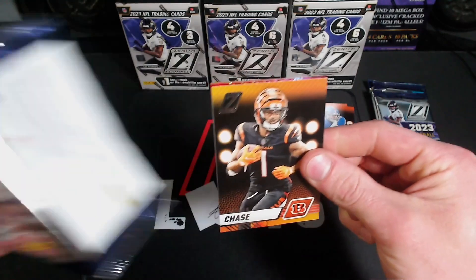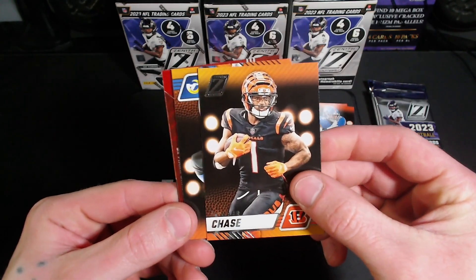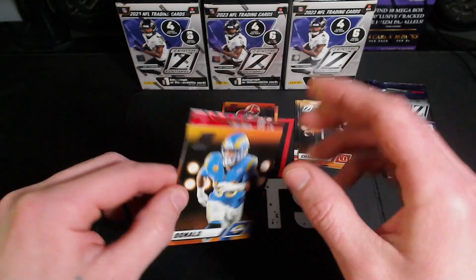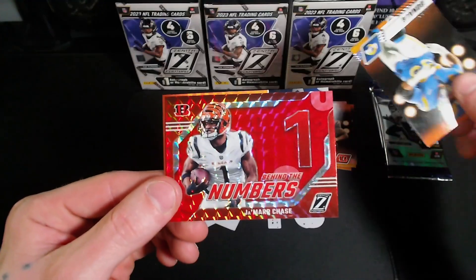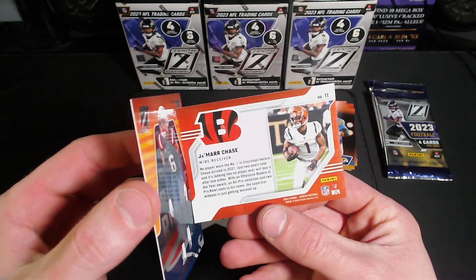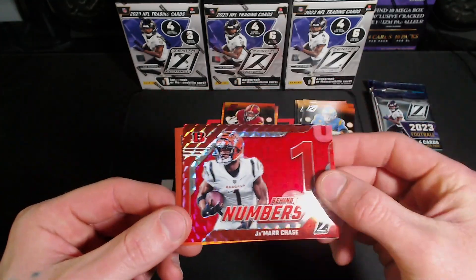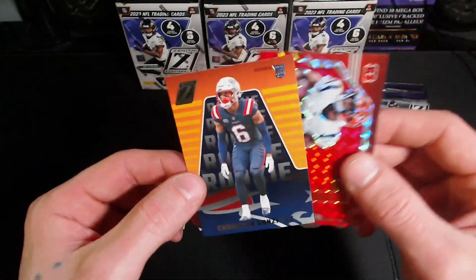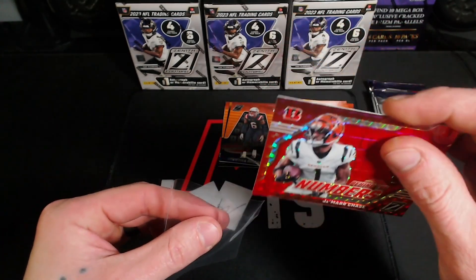Alrighty, nothing too crazy. Looks like we did get something pretty cool in the back — we got a Jamar Chase, Aaron Donald. This is sideways — Behind the Numbers Jamar Chase, I wonder if this is numbered. It's not numbered but that's pretty sick. We got a Christian Gonzalez rookie, gonna sleeve this bad boy up — first decent little pull.